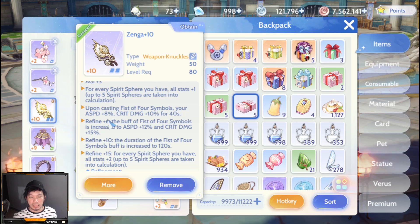Upon casting Fist of Four Symbols — the level 10 skill shown earlier — attack speed is increased by 8 percent and crit damage by 10 percent for 40 seconds. If your Zenga is refined to plus 6, the buff of Fist of Four Symbols is increased to 12 percent attack speed and 15 percent critical damage.